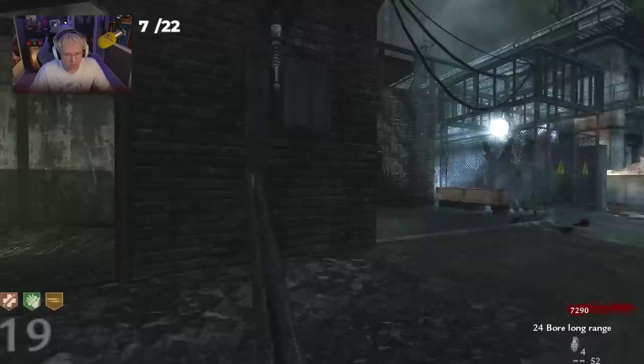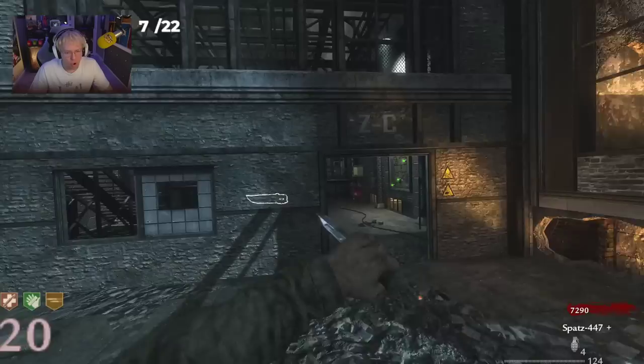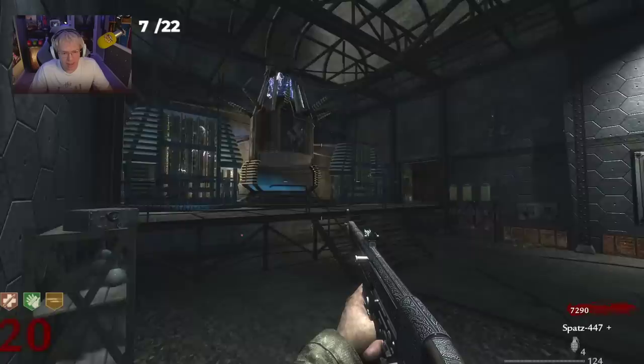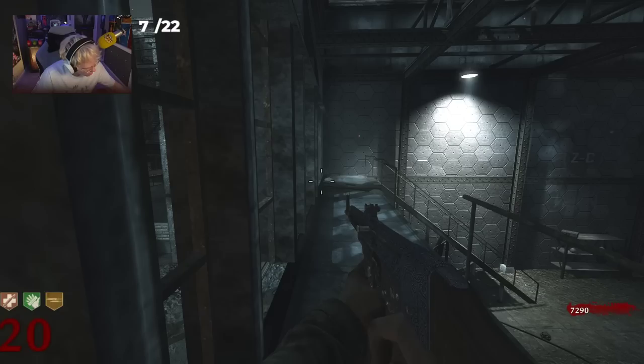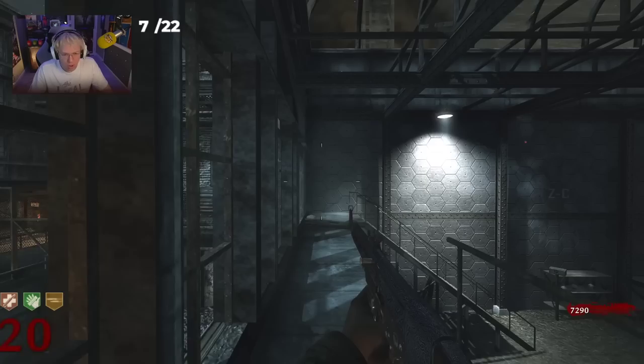I think I'm going to wait this one out on the catwalk. Let's do a catwalk round — listen, it's round 20. If I need ammo for the shotguns I'll go buy it down there. It's going to be 4,500 but it's just something that we need. We have a lot of weapons to go: the .357 Magnum, the PPSH, the Browning, the MP40, the Trench Gun — there's a lot.